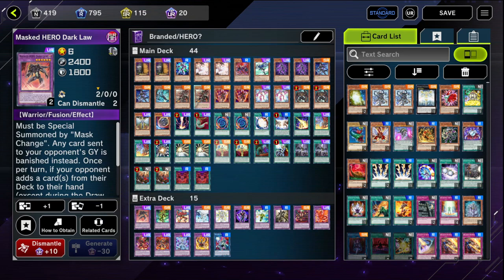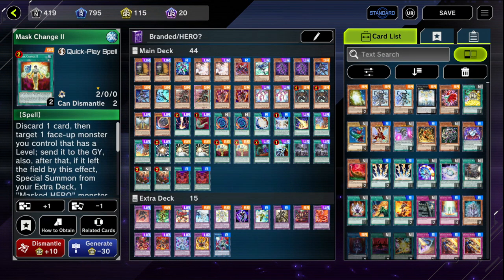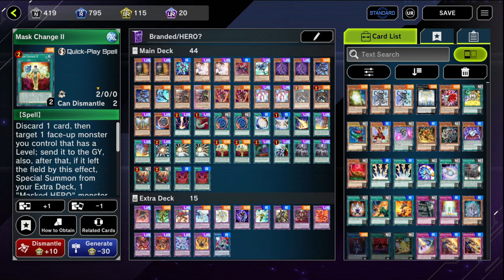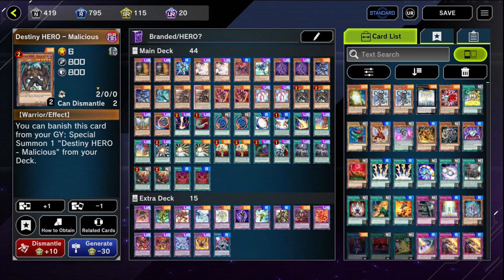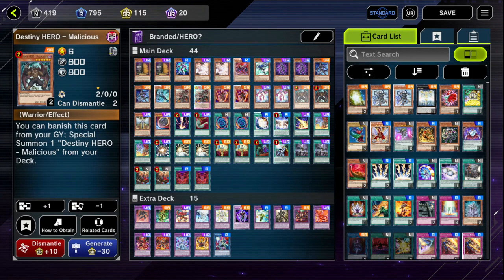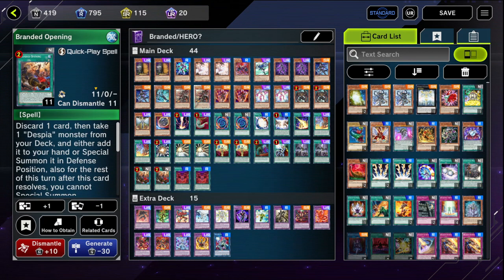The only reason I have two Masked Change 2's and two Masked Change is that for Masked Change 2, if I open up with Fallen of Alabaz and Aluber and can't do much other than the Masked Change play, I can still discard one card. Say I open with a Malicious and another Malicious is in deck - that's a free way to get Malicious into the Grave or maybe a Shadow Mist if I want to do a Ferris-Malicious line, and I still have Fallen of Alabaz and Shadow Mist in hand but don't have Aluber or Branded Opening or Branded Fusion to start.